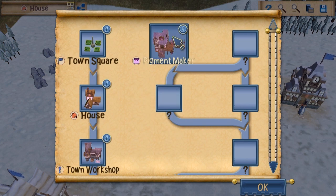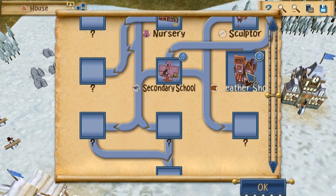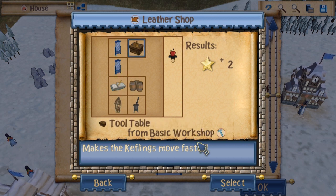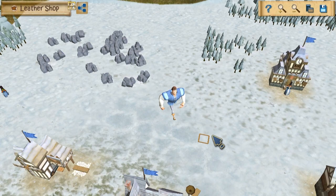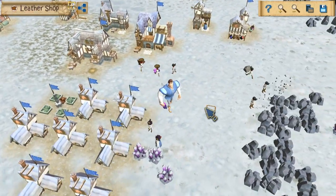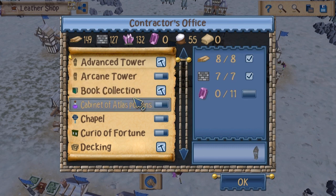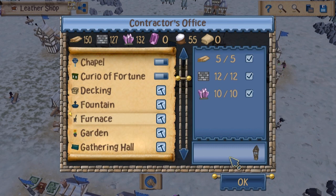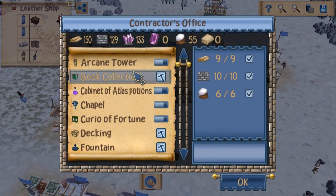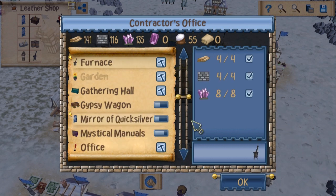We shall build a pigment maker - you know, we shall build a leather shop, which is the contractors' office. Okay, so that makes Keflings move faster, so that'll be helpful. What do we need? We need an advanced tower. Let me just open that up. Okay, we need an advanced tower and a furnace - we need two of those.